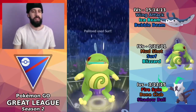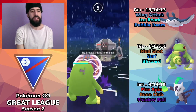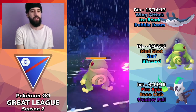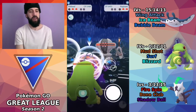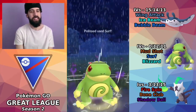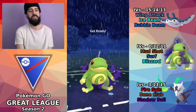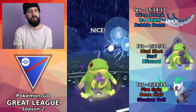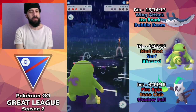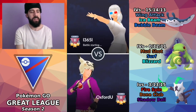Bringing Polytoed in, we're met by Registeel again — and this isn't the worst matchup for Polytoed. It'd be a lot better if I had Earthquake; I could just one-shot the Registeel. My idea is the opponent must not know that Polytoed can run Earthquake, or possibly thinks we don't have it because it's legacy. Either way it's a pretty good matchup — Mud Shot charges energy really quickly, those Surfs are charging up, and Polytoed tanks a Focus Blast. Surf knocks out Registeel and we get one more Surf on Whiscash. Polytoed put in a lot of work and ends up winning us this game.